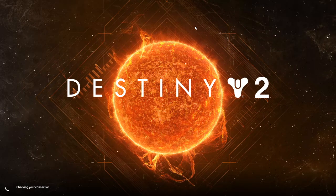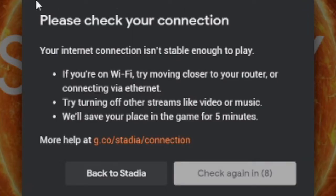And if we try to connect, it's checking our connection. And it says: please check your connection. Your internet connection isn't stable enough to play. If you're on Wi-Fi, try moving closer to the router or connect via ethernet. Try turning off all other streams like video or music. We'll save your place in the game for five minutes.